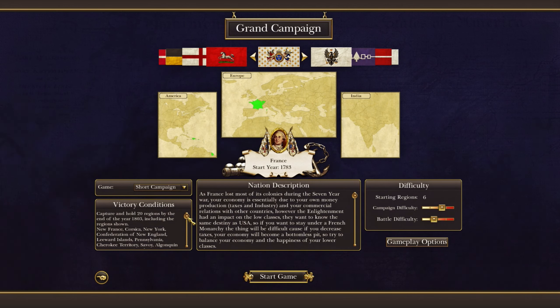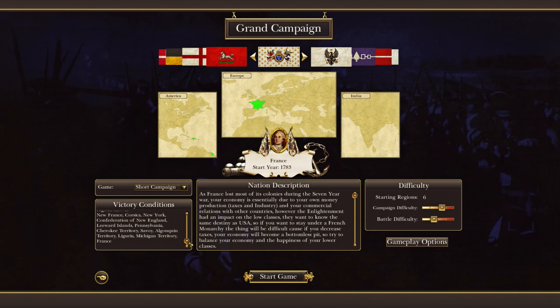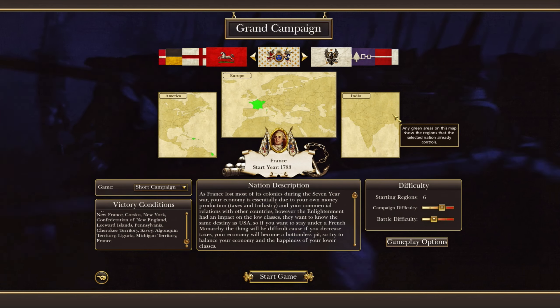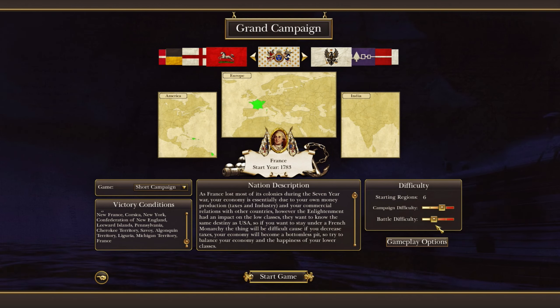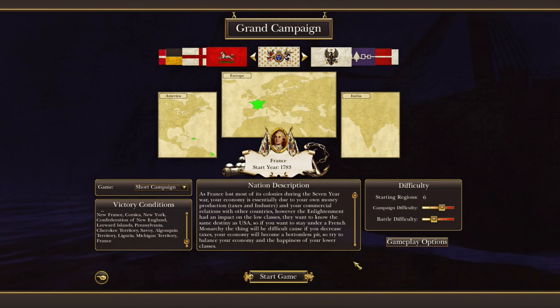So we're doing this short campaign: capture and hold 20 regions by the end of 1803, including New France, Corsica, New York, Confederation of New England, Leeward Islands, Pennsylvania, Cherokee territory, Savoy, Algonquin territory, Liguria, Michigan territory, and France. Basically, reconquer North America and retake what we lost during the Seven Years' War. We're going to do hard campaign difficulty and normal battles so we don't massacre ourselves unintentionally.